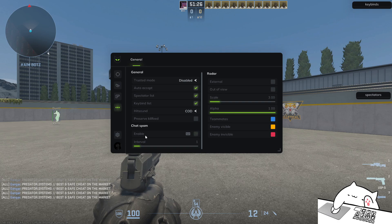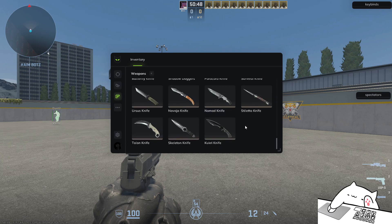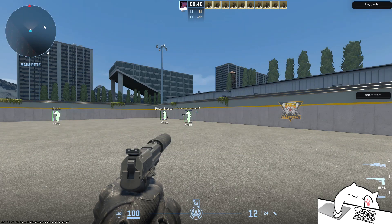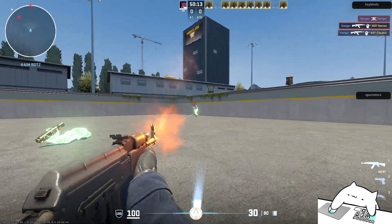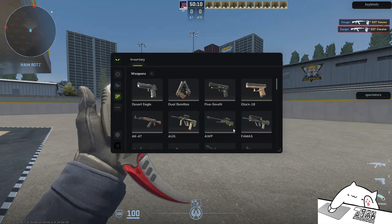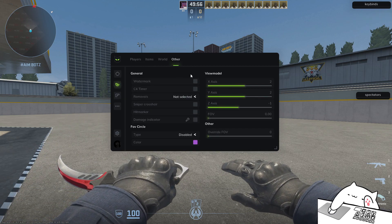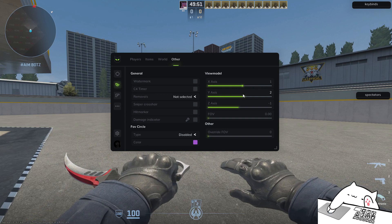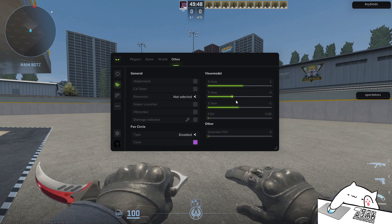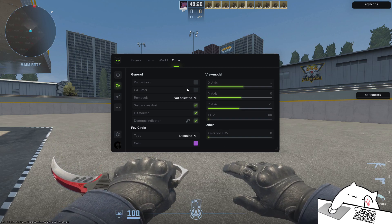Auto-accept is there, keep on the list if we need it. There's 'preserve kill feed' — sure, why not. Chat spam is rather slow and it's not even custom, just there. We have an inventory changer, which is nice, but apparently no glove changer — I ain't gonna lie, I'd like to have one. There's a view model change, though it only does something in a limited range. Skybox does nothing apparently.